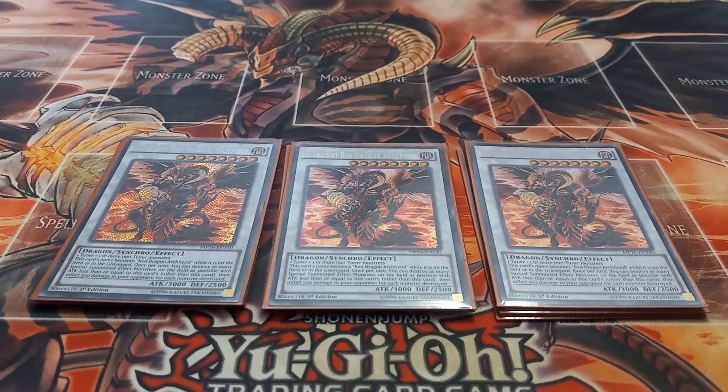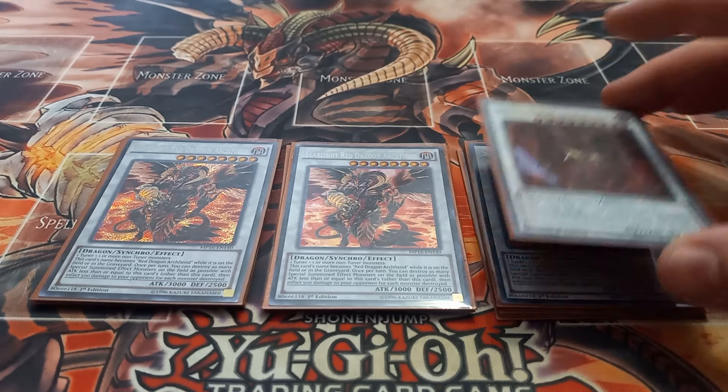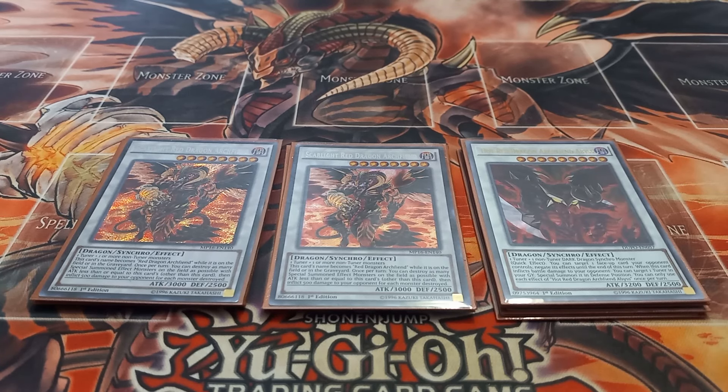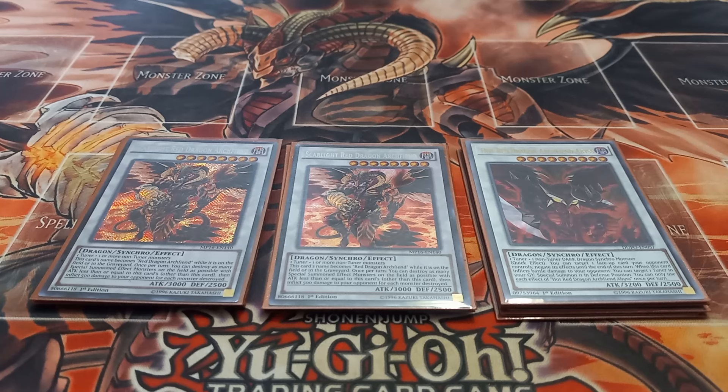Next I play one copy of Hot Red Dragon Archfiend Abyss. I was thinking about playing a second copy because Flame Crime makes summoning it very easy. Abyss has the effect that once per turn, as a quick effect, you can target one card on the field and negate its effects. If Abyss inflicts battle damage, you can target one tuner monster in the graveyard and special summon it in defense mode. I'm only playing one at the moment because Abyss is technically a hard once per turn negation.